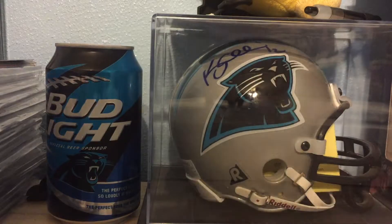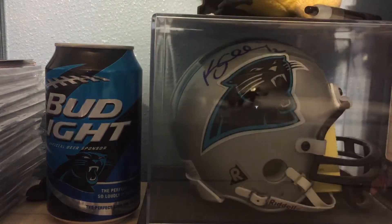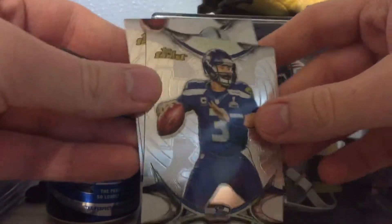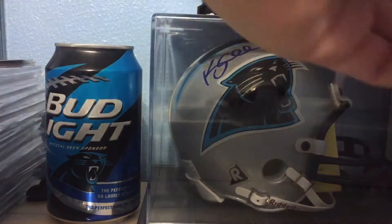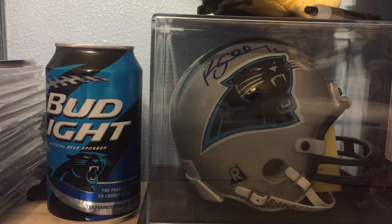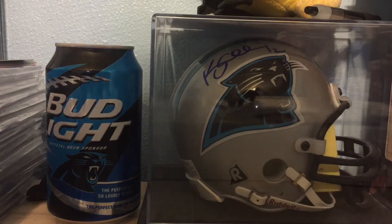The last pack I got was a Finest die-cut of Melvin Gordon rookie — that could be a little chunk of cash. Then we got a 'Jay Jay' rookie, Russell Wilson, and Justin Hardy. That's my Finest recap guys, nothing really major — just wanted to show you what you could possibly get out of the dual pack Finest. Like, comment, all that cool stuff, see you guys.